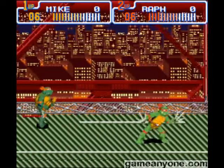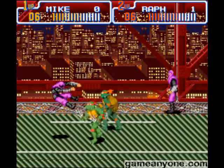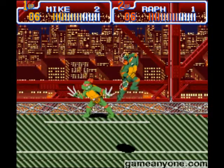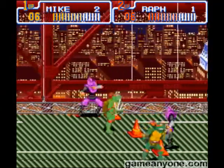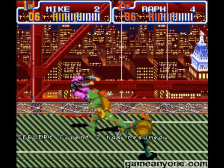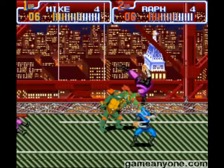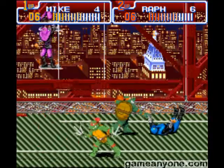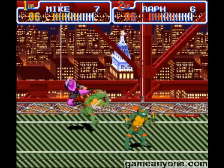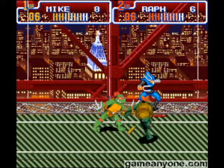Alright, basic control rundown. Y is attack. B is jump. You can throw people by hitting them and then getting close to them, pressing Y. You can do a back attack whenever the people are near you — if they're behind you, they'll start just doing a back attack. You can do a leaping flying attack with B and Y, but it does damage to you, so there's no real point.